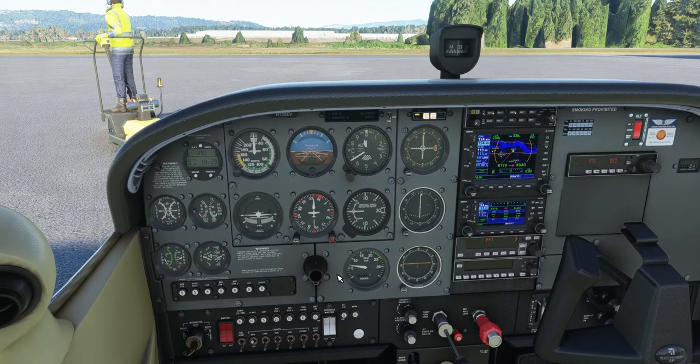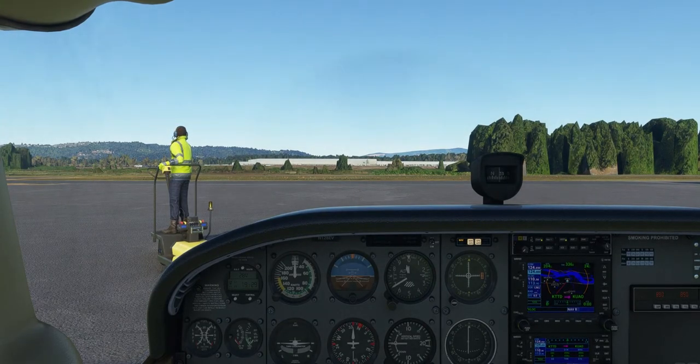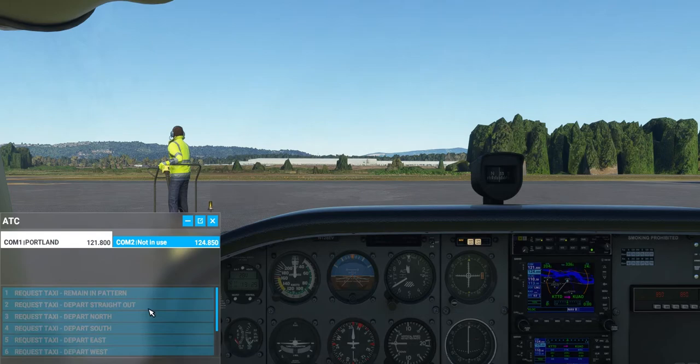I've already mapped in where we're going — Troutdale to Aurora. I selected runway 17 for landing but didn't know what the METAR was reading yet, so we'll figure that out later. First thing: it doesn't look like we have ATIS available — that's fine. We'll turn to ground and request taxi for a south departure.